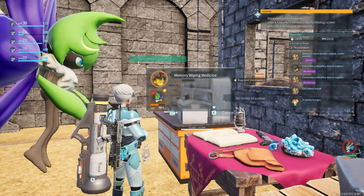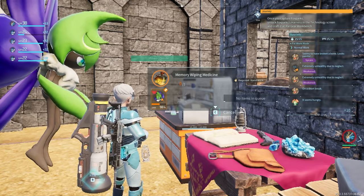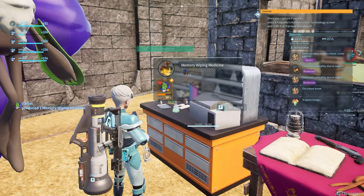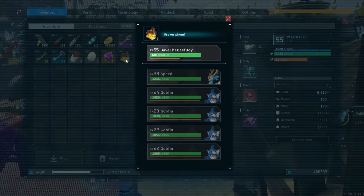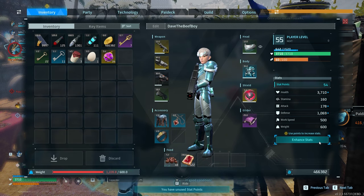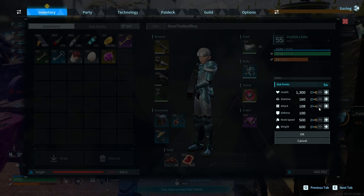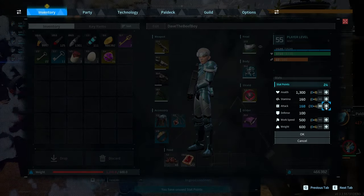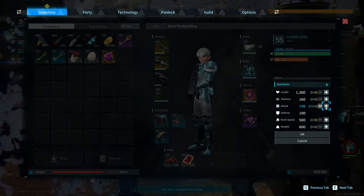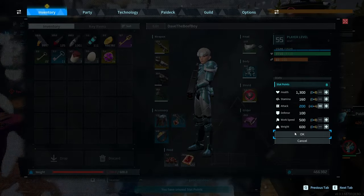Memory wiping potion — this thing took forever to make. I'm kind of doing all this in parallel. A bunch of this stuff takes time, so I'm split here and there. But as you can see, we're going to use the memory wiping potion here and go ahead and enhance our stats. Our attack needs to be a lot higher, so the first thing we're going to do is max out our attack — I think you can go up to 200. Then we'll put the rest of the stats in other places, but it was important to at least max out our attack.